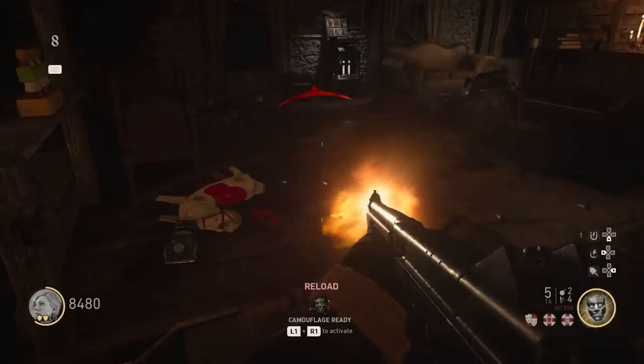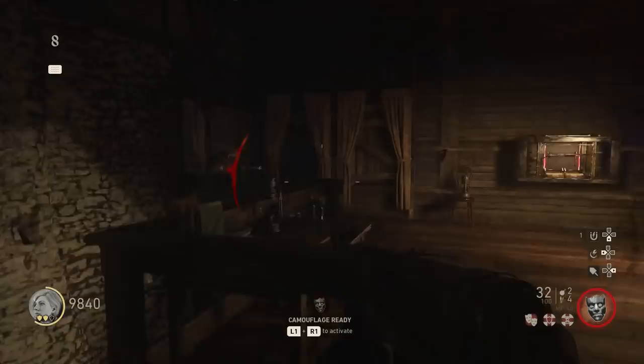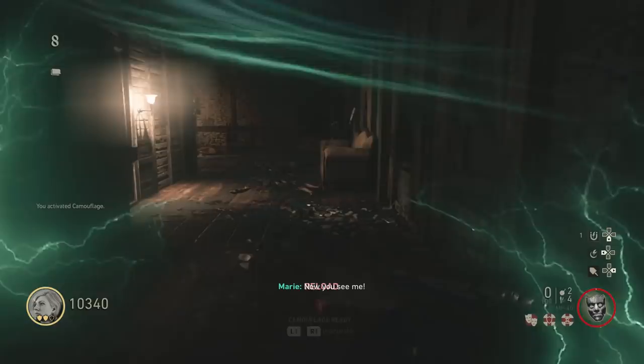The third and final step requires you to save up 10,000 points. Just kill zombies until you get those 10,000 points. Once you do that, come up to the piano upstairs, hold down X on it, and you will see the piano takes those 10,000 points from you. And that's it — you can now simply go up to the mystery box and every weapon you get from it will be Pack-a-Punched.